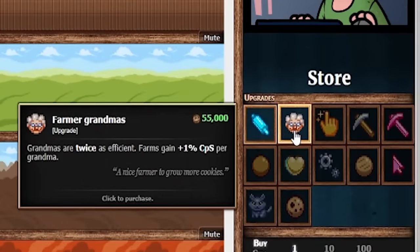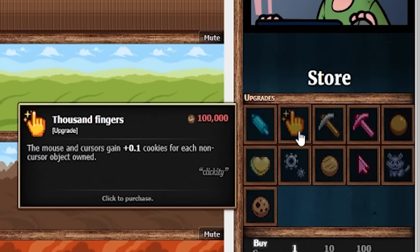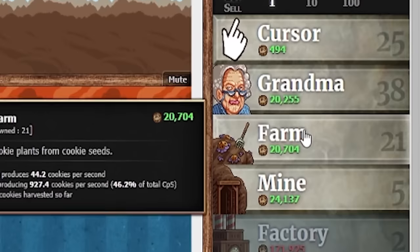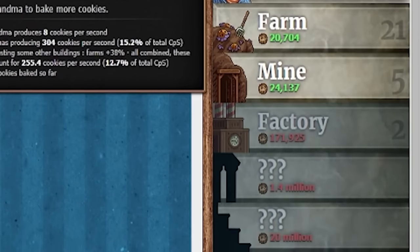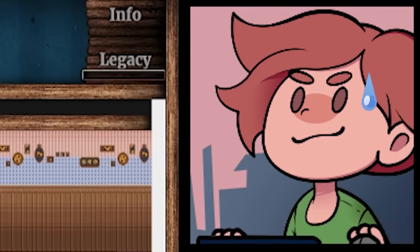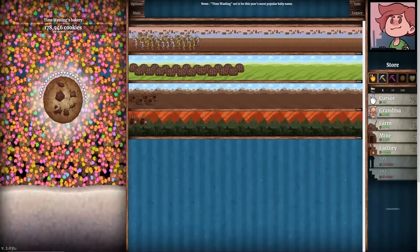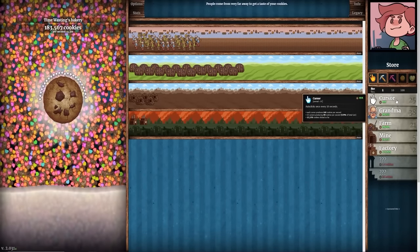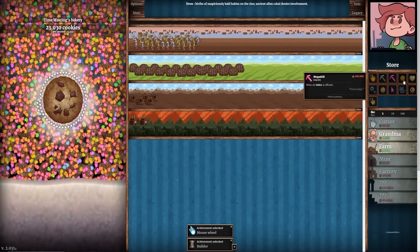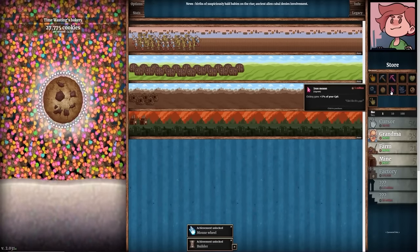We've unlocked farmer grandmas — grandmas are twice as efficient, and farms gain 1% CPS per grandma. So that boosts both grandmas and farms, bringing me up to 2,000 cookies per second. Things are getting expensive — upgrading anything other than my cursor costs $20,000 or more per level. We're also going to get grandmas twice as efficient with lubricated dentures. Then I'm going to do something probably stupid — spend $180,000 just on the cursor and auto-click my way there, which unfortunately didn't unlock anything new.